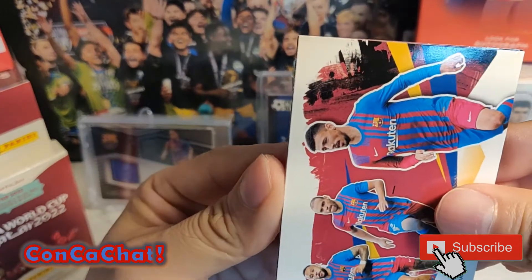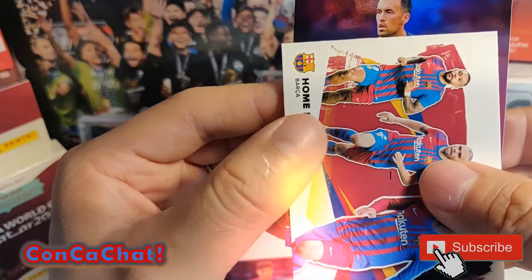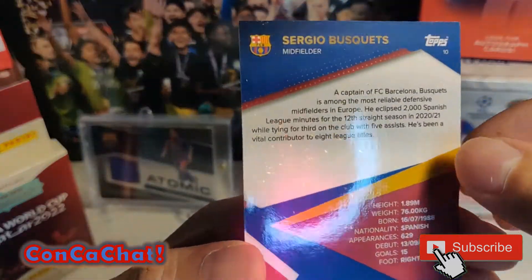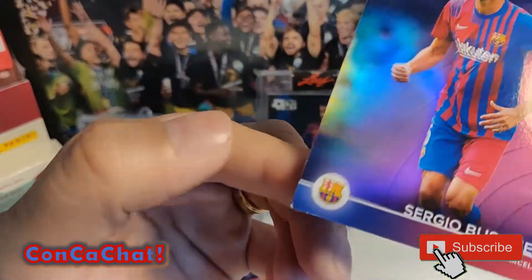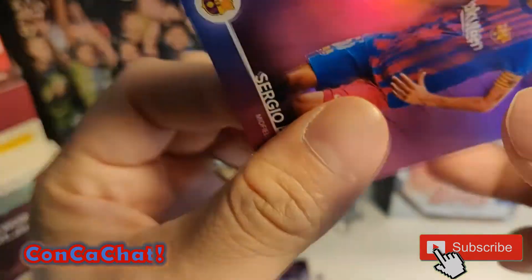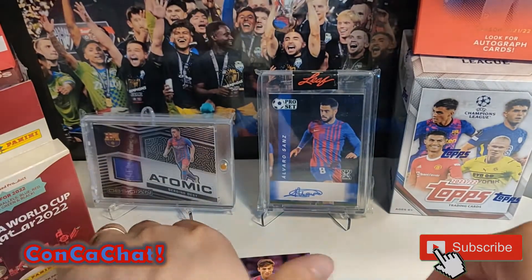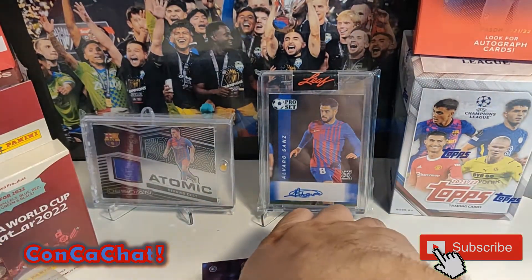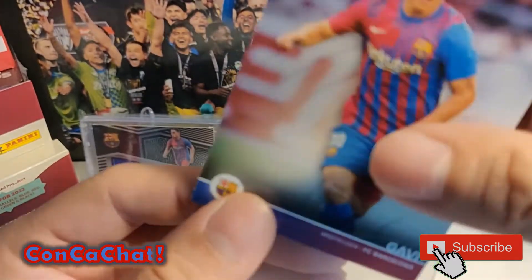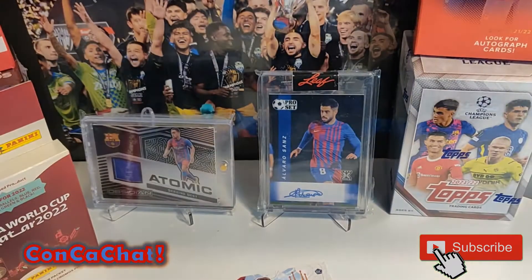We've got one more card and this is our special card. Sergio Busquets - looks like this one will be numbered to 99. And here's what I'm talking about - the damage that can happen with those packs - look at the corner. Anyway, the important cards here for me were actually the Gabis, not really the Busquets card. We'll go ahead and sleeve it up.